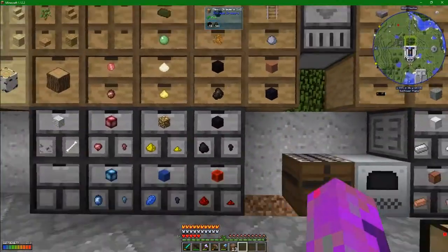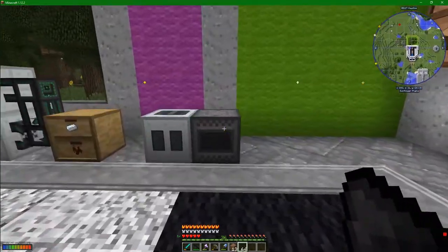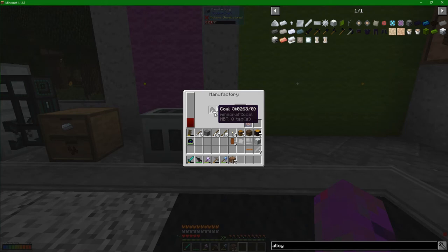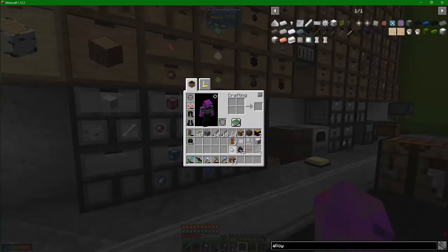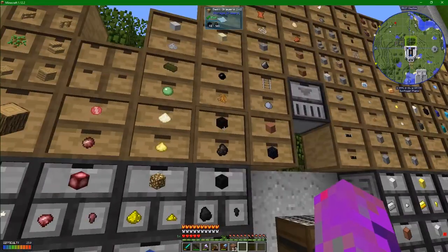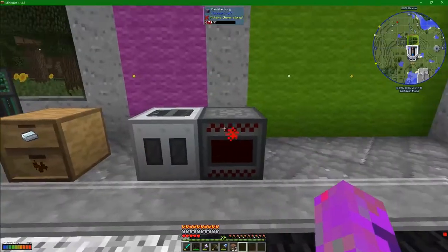We've got ourselves a whole bunch of stuff here. Let's get a stack - let's do this by the stack. We are getting some power in there and we can throw the manufacturing in there. Actually, I've changed my mind - we're going to do a half stack, mainly because I'm like, well, where am I going to store all this stuff? I've got a feeling we're going to need this stuff later.